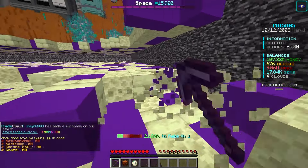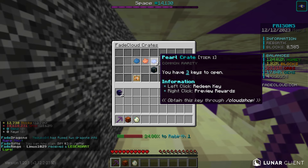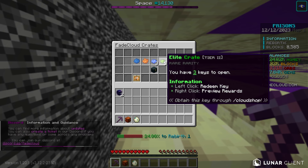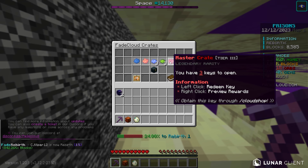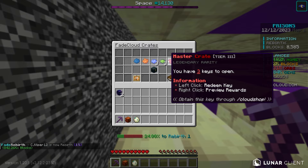We need 500,000 money to unlock the next zone. I was mining and realized I have three pearl keys, three elite keys, and three master keys from keyalls. They do these big keyalls every single weekend, so definitely make sure you're at least on the server so you get all these keys.